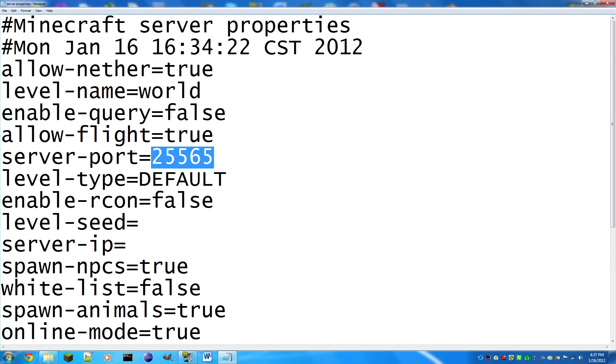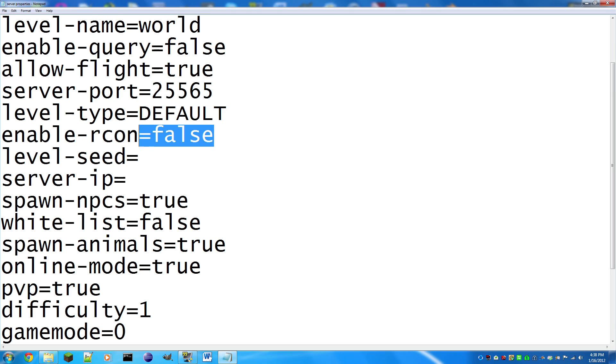'server-port': keep this at 25565. If you're running two servers in the future after port forwarding, you'd set the second one to a different port like 25564 with its own server folder. 'level-type': default for normal terrain. For flatland, I believe you set it to 'flat' — just Google it to confirm. 'generate-structures': leave this enabled. 'enable-rcon': don't worry about that. 'level-seed': enter a seed like 'sexy' if you want a specific world generation.